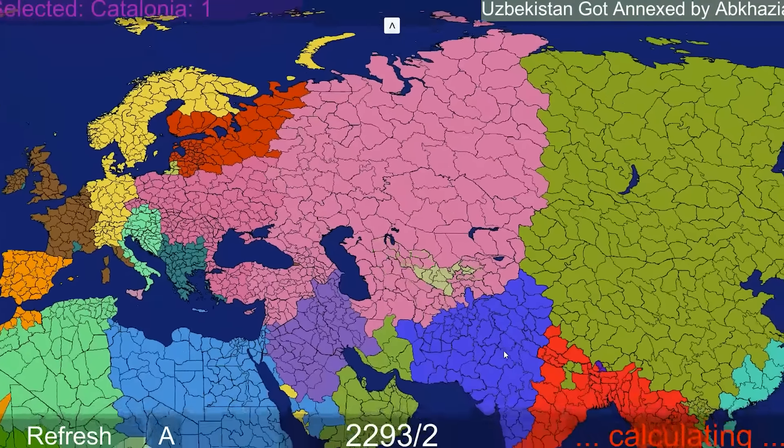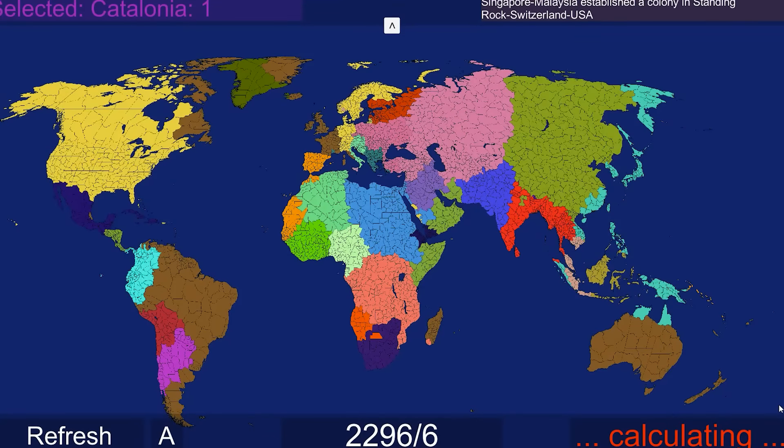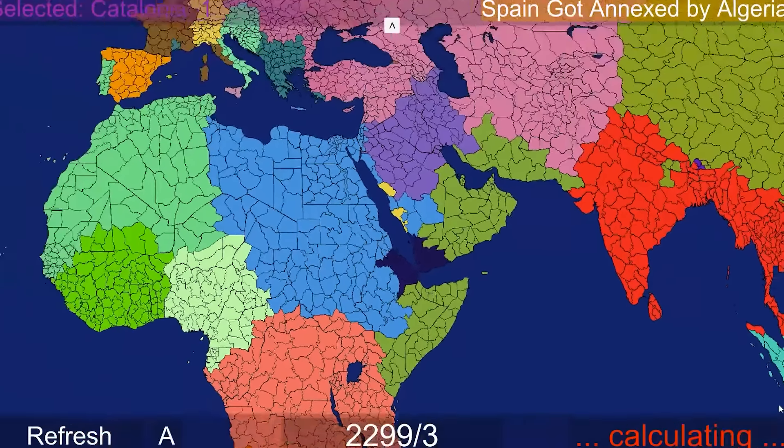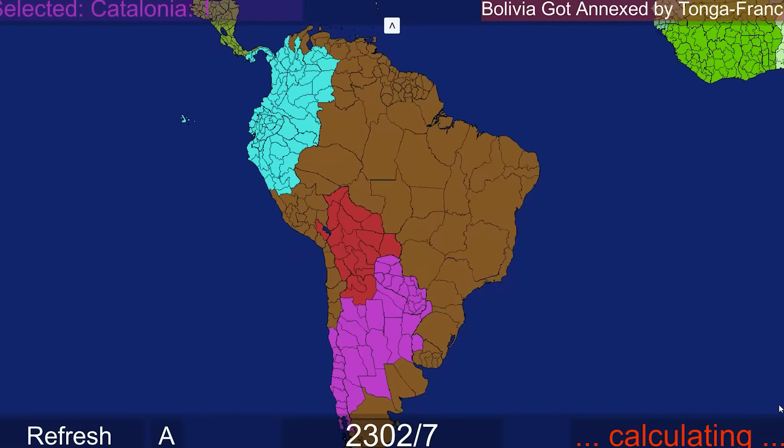No, Chile! That's really good for Tonga-France. Uzbekistan got annexed by a nation I can't pronounce. Singapore, Malaysia established a colony in Standing Rock-Switzerland-USA. Spain just got annexed by Algeria. Romania got even more stuff, getting all of Slovenia who kind of united the Balkans.